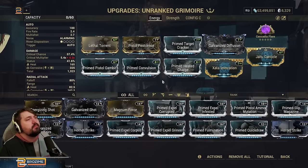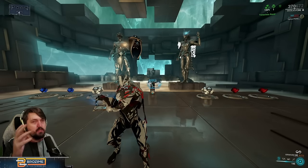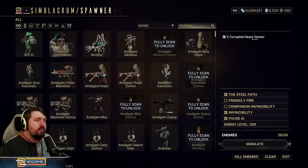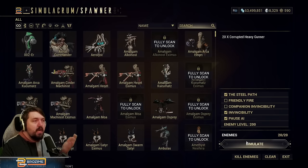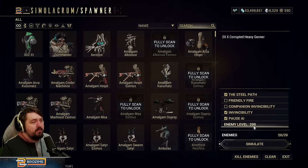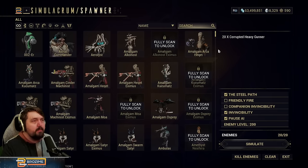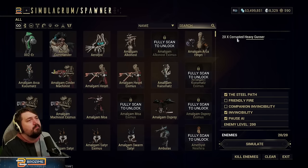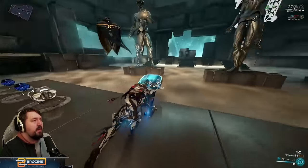Let me quickly show off the weapon. Notable: I have Helios with Tenacious Bond equipped — I'll use that with all weapons shown so comparisons are fair. I'm testing against 20 Corrupted Heavy Gunners at the Steel Path modifier. I'll be invincible with AI paused, just to show what the damage level looks like. Please keep in mind these are level 200 Steel Path Corrupted Heavy Gunners — some of the toughest enemies players are likely to encounter.